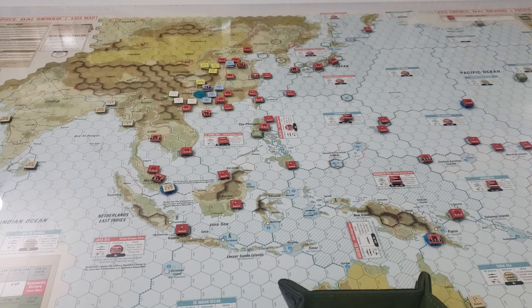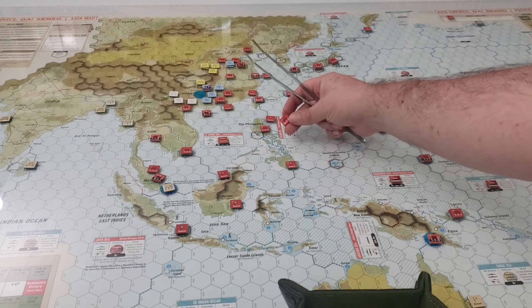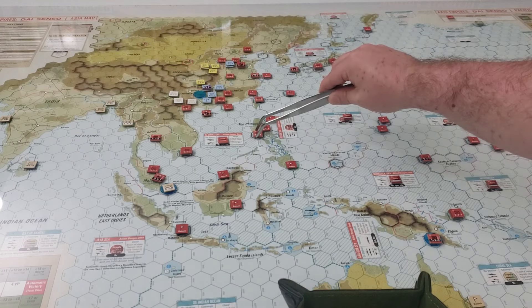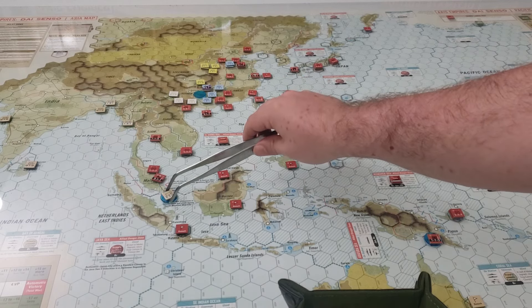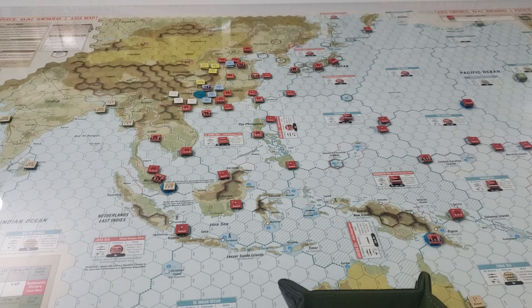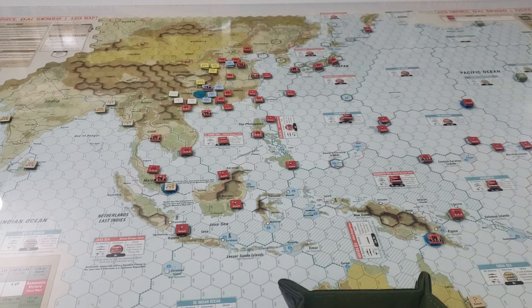Let me find my combat chart. We get an exchange result — I'll take that. Advance after combat, lose this unit, and now we have Manila. With one-to-one odds elsewhere I don't think that's worthwhile, so we hold off. We're not going to be able to take Singapore probably until next turn — but that's okay, we're in a win condition. The axis has accomplished what it set out to do.